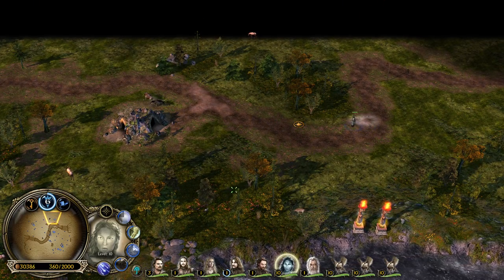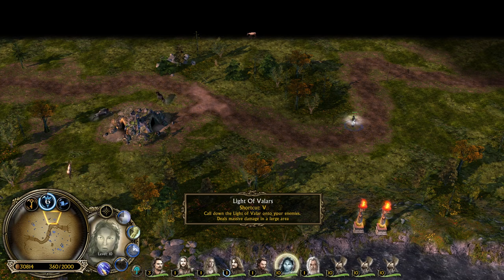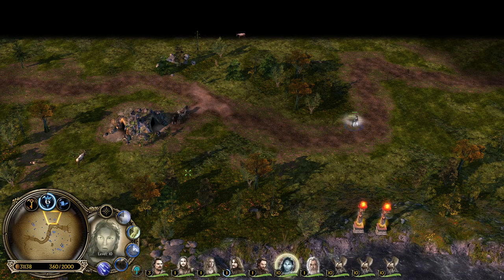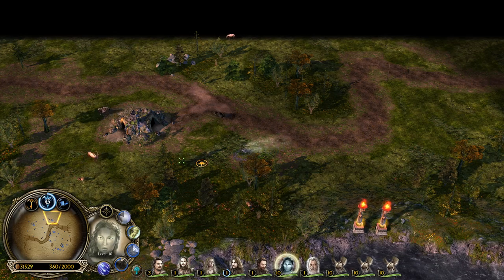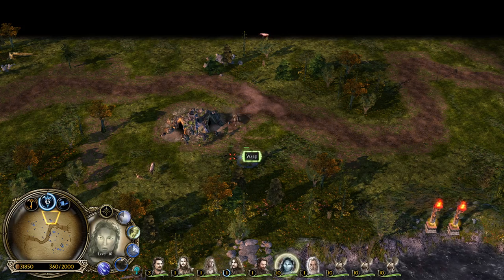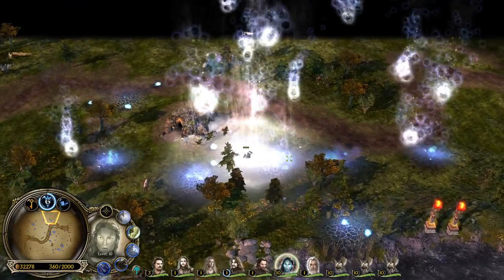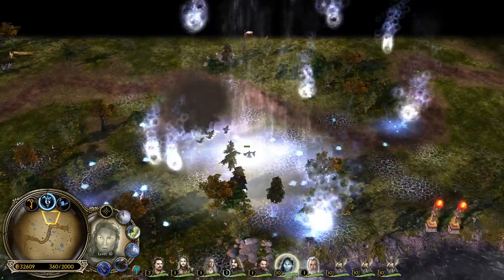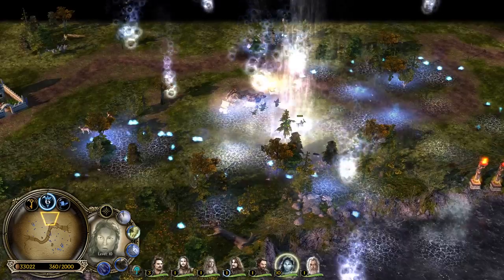The last ability from Galadriel is the Light of Valar: call down the Light of Valar onto your enemies and deal massive damage in a large area. You can't target it - it drops on top of Galadriel herself. Oh, that looks dope! I can see her entering the enemy lines.